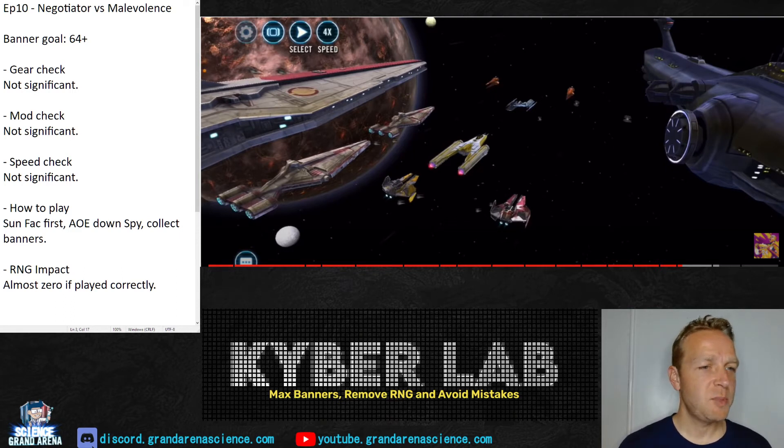In this particular fight, it's Negotiator versus Malevolence, which is generally a very easy and common fight that most people are familiar with. However, in this matchup, it's obvious the player isn't familiar with this lineup, which is a different one — it has Sunfac and Spy in the starting. You can see at the beginning where things go a little bit wrong, but we'll take a look and see how to play this fight and easily win, or even if you make mistakes at the beginning, how to recover from them.